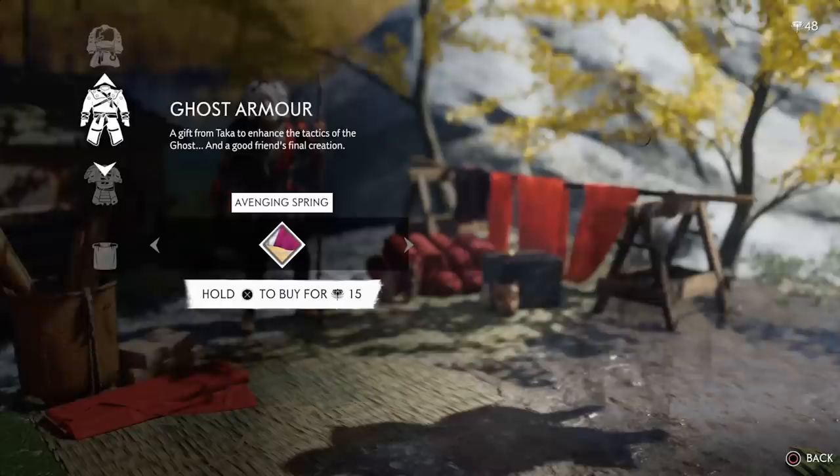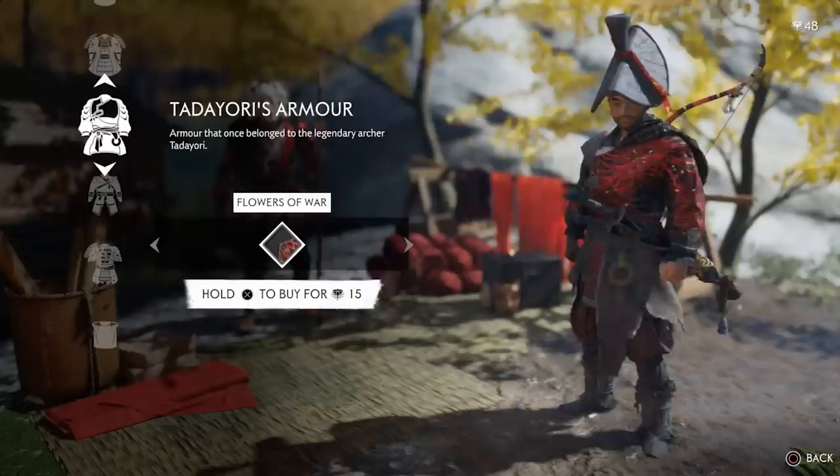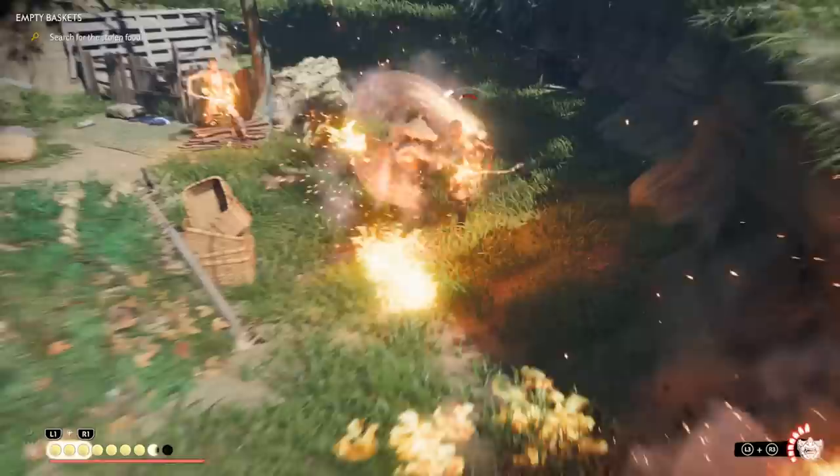On top of all this, Baku also gives access to extra cosmetics you can't get otherwise, like the Ghost Armor Avenger Spring dye — it looks really amazing and you can't get it anywhere else. Tadayori's armor with the Flowers of War dye gets one of the best recolors in the game for that specific armor set if you're already using it. There are a few more cosmetics including masks, but you can buy those later. The charms are the ones I recommend prioritizing most.